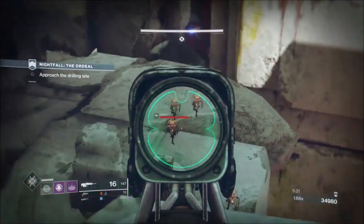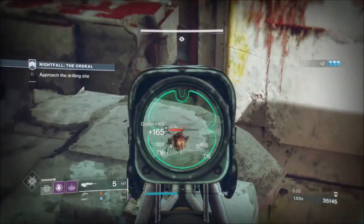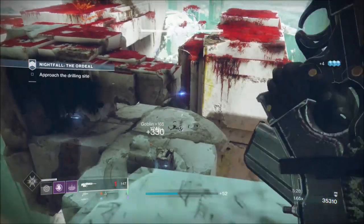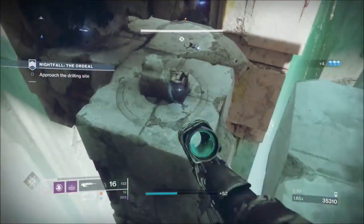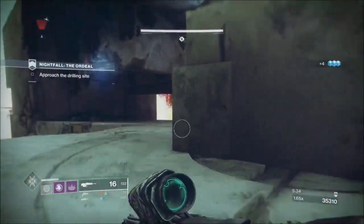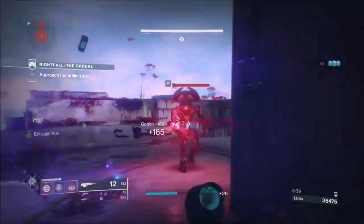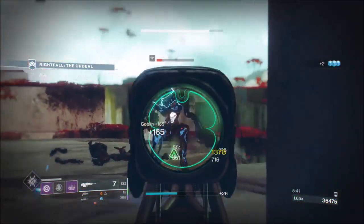Top tree Void Walker has this mechanic where on melee kills you basically get a grenade back. If you have no grenade energy whatsoever it might not give you a full grenade back, but if you've got half it will. So we're just going to leave one enemy - there we go - and there's my grenade. It just drains the enemy of its life force.